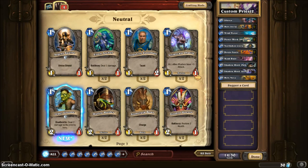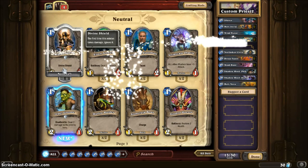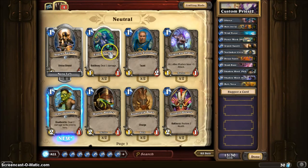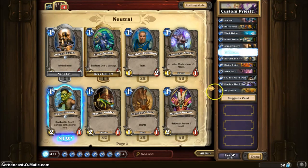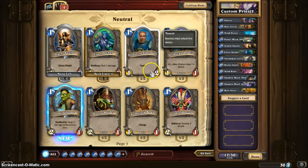So you keep going to neutral cards. Divine Shield — if they attack this monster it will not do any damage but it will take off the Divine Shield, so it's like a pre-barrier wall block. I'm going to add in 1 of those. Deal 1 damage as soon as it enters the field — that's what Battlecry is. I'm adding 2 of those.